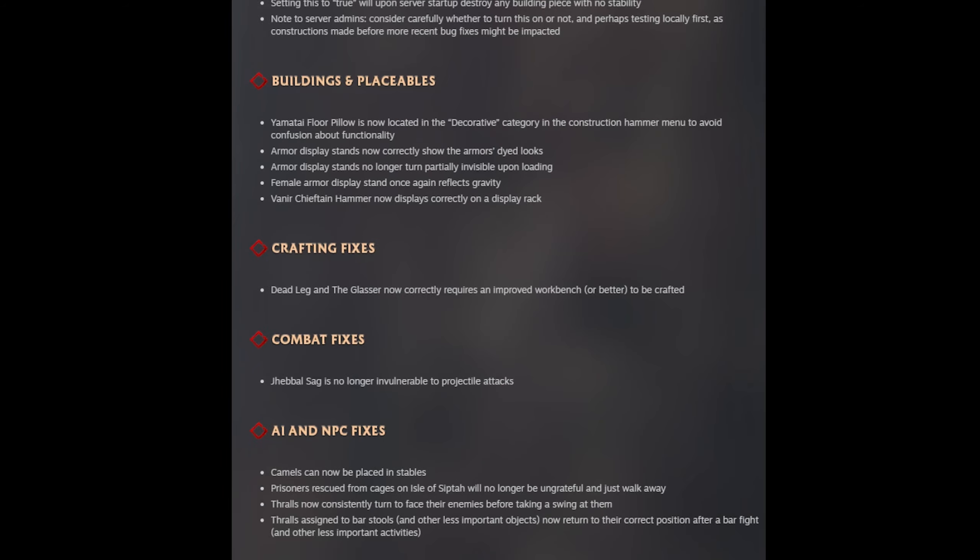They did some things with buildings and replaceables that I don't really care about. They finally fixed something I have always griped about: the crafting fixes for Dead Leg and the Glass Flask now correctly require an improved workbench or better to craft. How many times did I have to throw down a normal blacksmith bench just to craft these things in the past? It's amazing it took years to fix this, but I'm happy it's fixed.